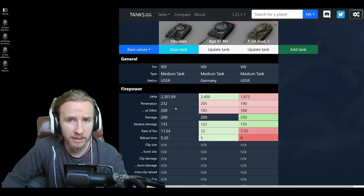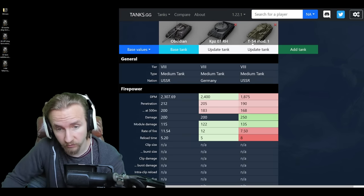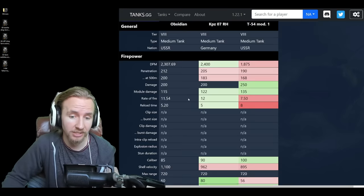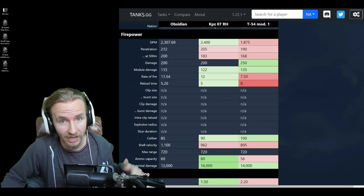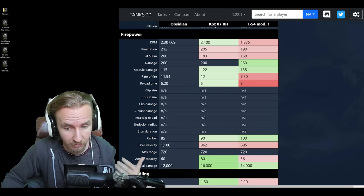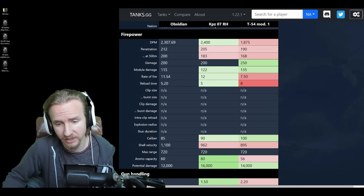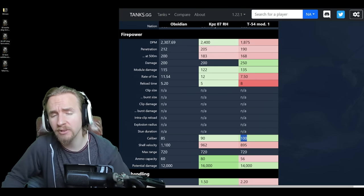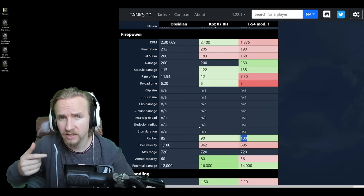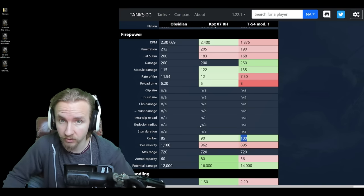Before we jump into the gameplay, I'm going to compare the Obsidian to the Kampfpanzer 07RH and the T-54 Mod 1. Immediately we notice that the Obsidian has a very low caliber gun — 85mm. While this doesn't really make too much difference compared to other 90mm caliber guns like on the Kampfpanzer, when you compare it to a 100mm gun on the T-54, this means that this tank can't overmatch 30mm plates, of which there are quite a few in the game.